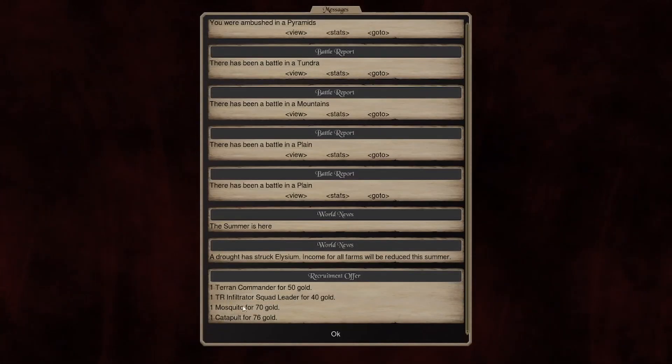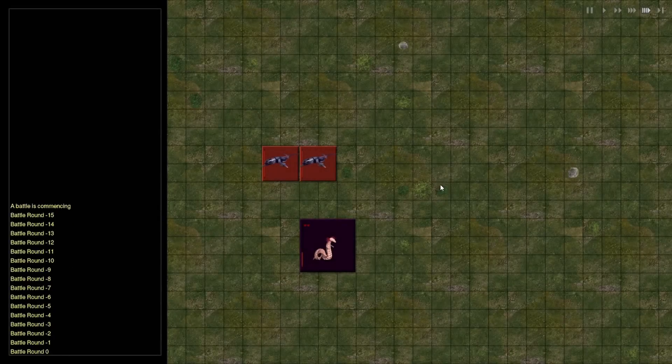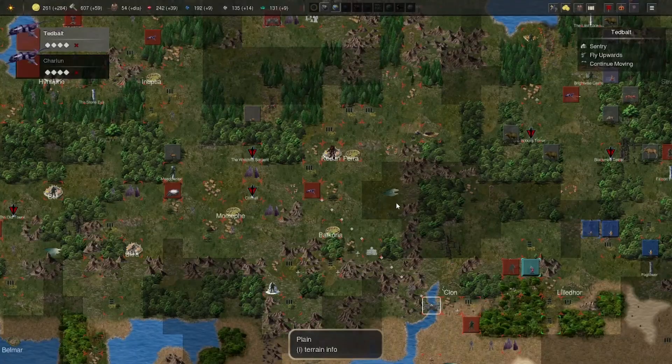Drought — that's awful. And the mosquito — I'm definitely going to buy that one. Another Terran commander, so that's cool. We've been ambushed by this one. It was lucky that I had a few units here. Let me press the button again so that everybody can move.